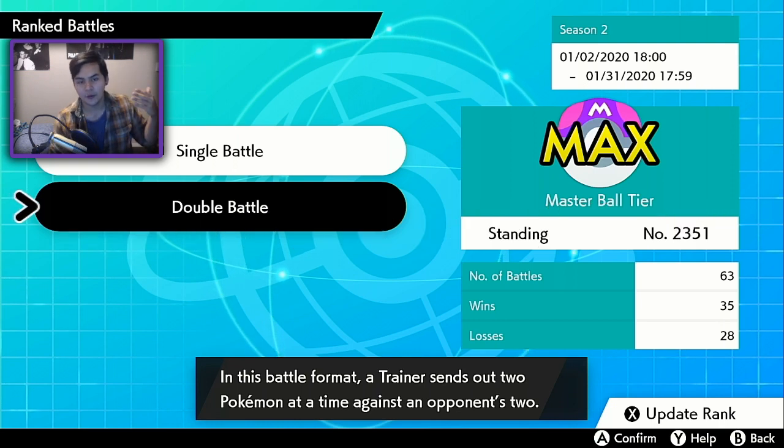For those of you who don't know, for the entirety of Season 1 I was unable to play because of some weird thing where I was literally unable to find matches. I got maybe 10 games after searching every day for like 30 days. But because I wasn't able to find games last season, I had to start all the way from beginner tier. I used that Glissapod team and it carried me all the way up to Master Ball tier, so we're finally here.